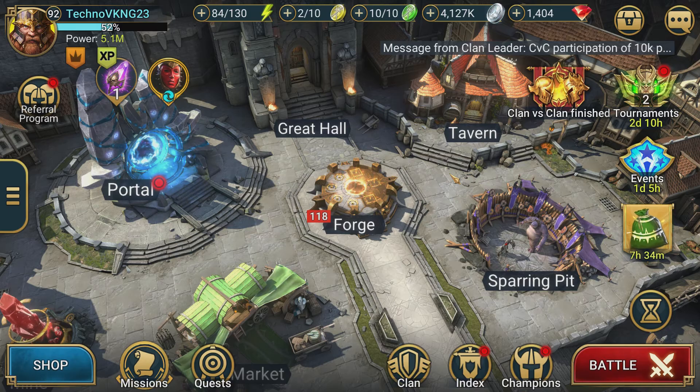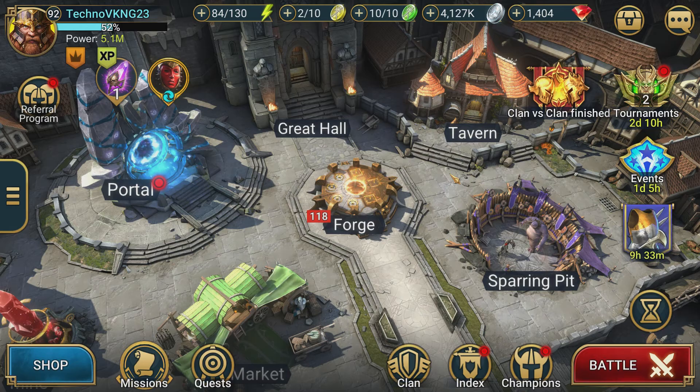What's up guys, it's Techno Viking 23 coming to you today with some Raid Shadow Legends. We're on the main account today. The spider has been beating us up on the free-to-play account, and with me recently completing faction wars and getting Lydia, I've reached a point where I can relax a little bit and start farming silver. I had almost 30 million over the weekend before I built Lydia.